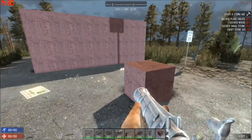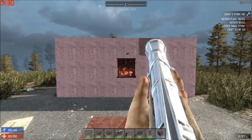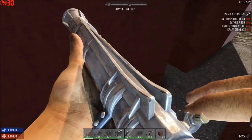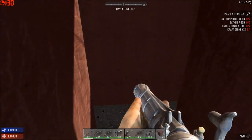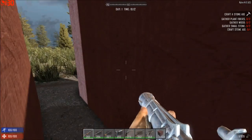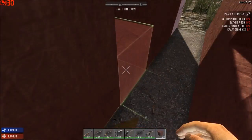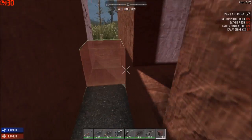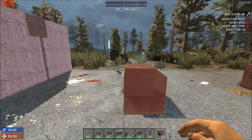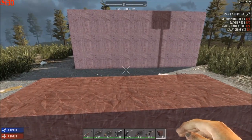Now let's try it from five paces away, which is a little more perilous. Same effect there. It has a little spread here, but it didn't go three blocks through. So it's kind of a random thing — at least once you get past the first layer of blocks. And of course, again, this isn't entirely scientific.